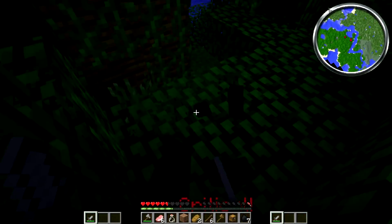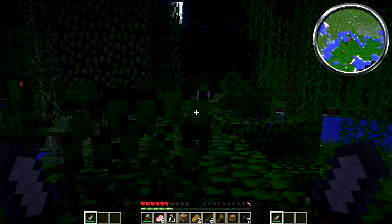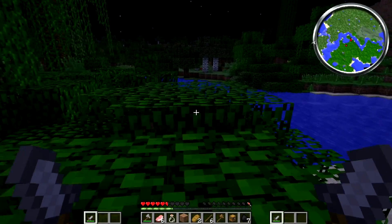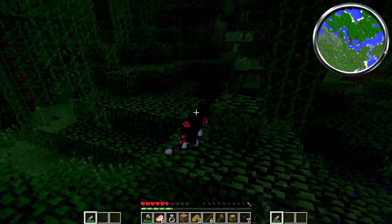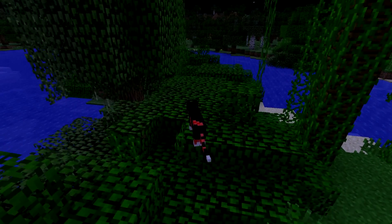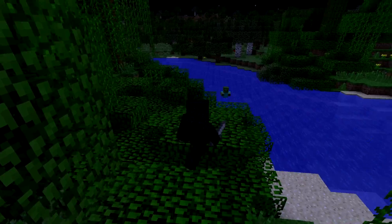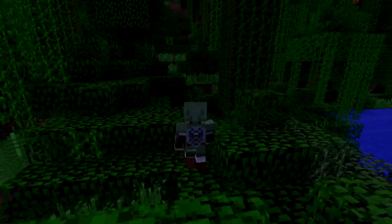I'm gonna show you — I just killed a zombie cat. Okay, spoiler! I installed a mod called the Morph Mod, I think, and what it does is it morphs me into whatever I kill. I can morph back and forth depending on whatever I feel like. Depending on what mob I choose to be, I get different abilities. So yeah, awesome, right?